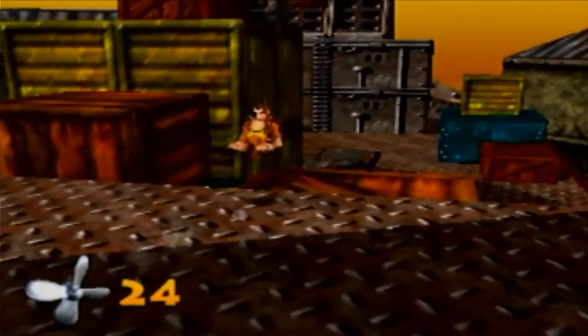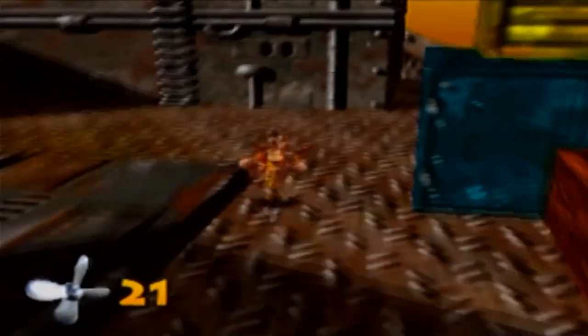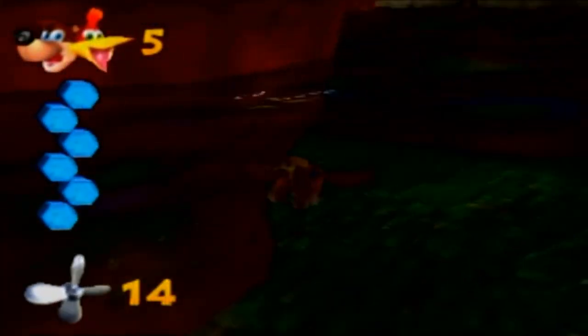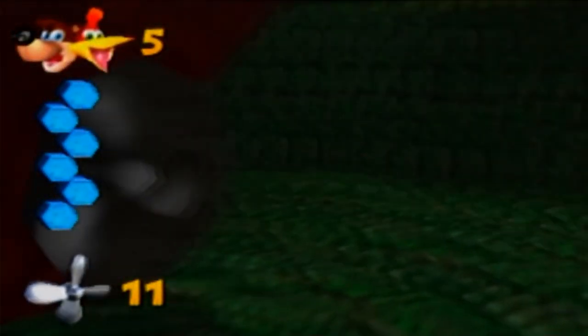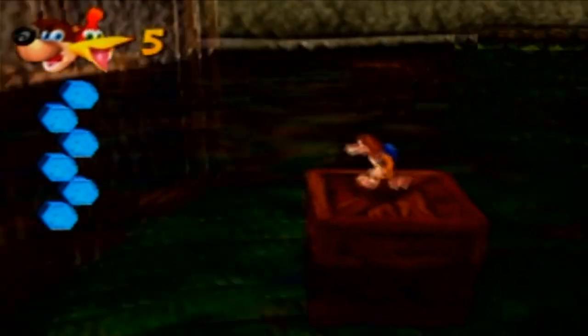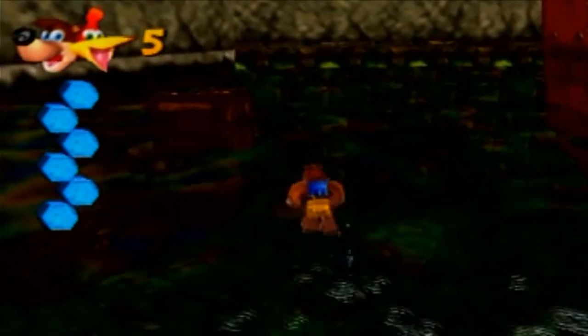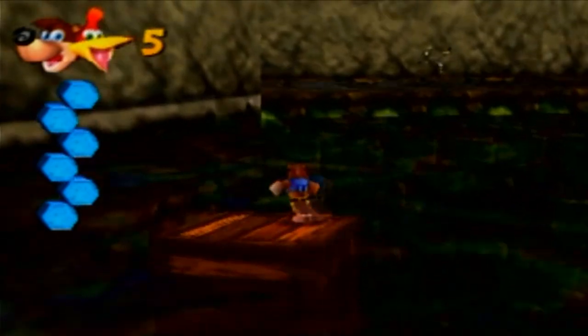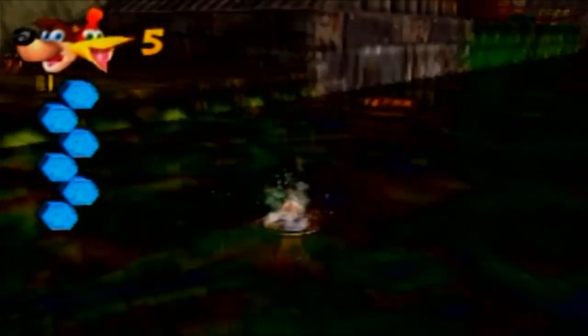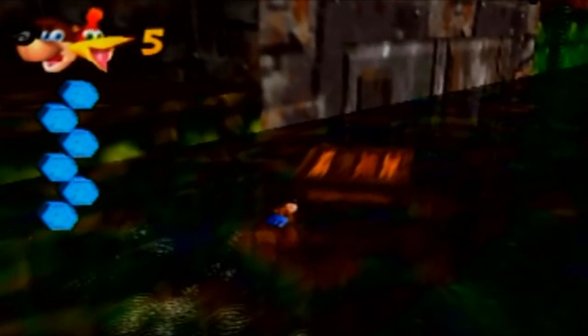We swim back here and grab the Jiggy — let's get out because those fan blades will insta-kill you if they get the chance. First try — I'm really happy about that because I'm normally really bad in the inner workings. Maybe at the end of the level, if I'm feeling daring enough, I'll go back and get those two mumbo tokens. But there are more mumbo tokens in the game than you need, and if you have to skip a few, those are some good ones to skip.